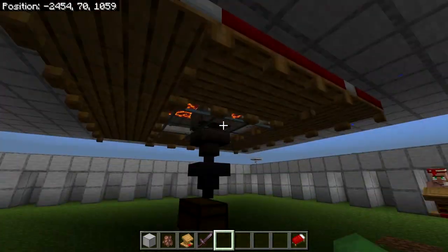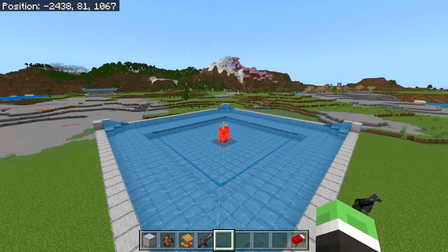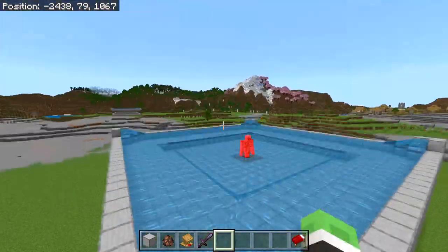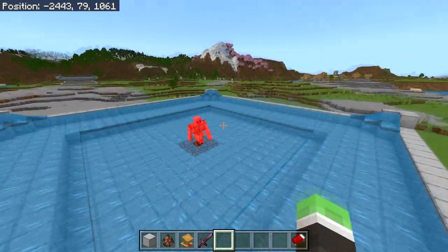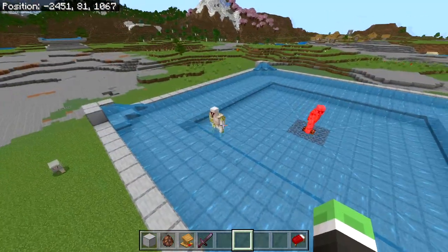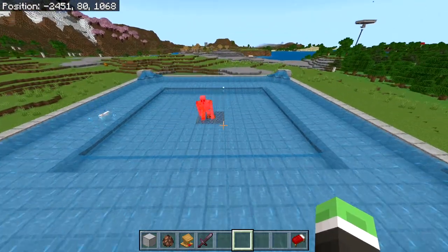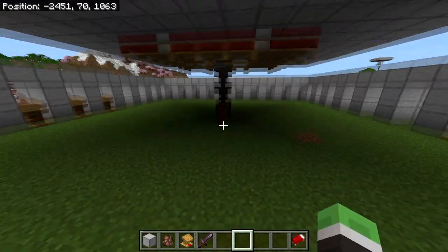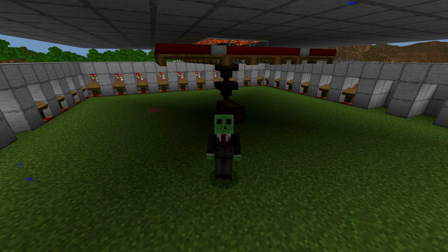I just finished getting 20 villagers inside. To make sure this works, simply head out and as you can see, an iron golem has already spawned. Iron golems spawn really fast. To show you how the collecting system works — just wait for an iron golem to spawn and you will see the hoppers pick up the items. Multiple iron golems can even spawn at the same time. Head into the chest and you'll see the items are being collected there. Thank you so much for watching. If you have any questions, feel free to comment and I'll answer right away.